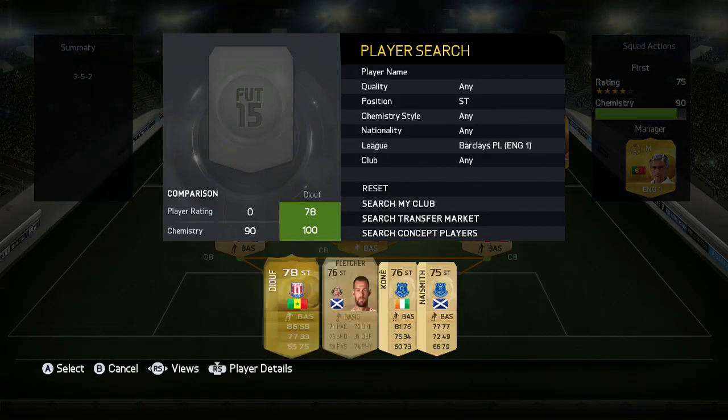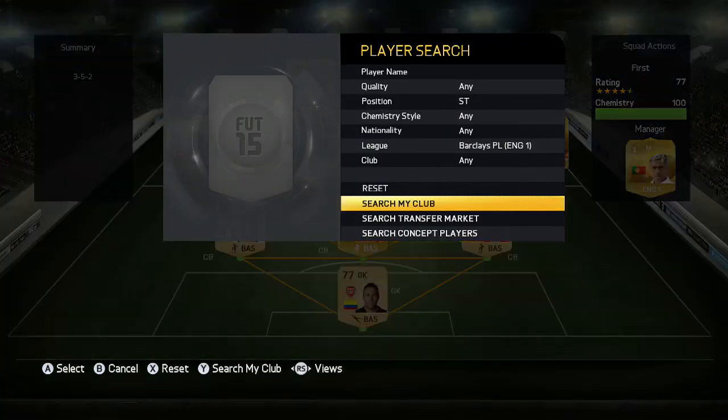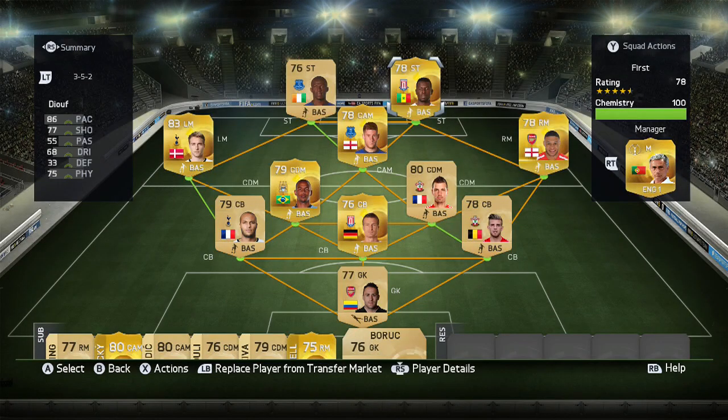At left striker we're going to have Aruna Kone — pretty decent, he's a bit slower but still seems pretty fast and he's pretty strong as well. 81 pace, 75 shooting, 76 dribbling and 73 physical. And at the other striker we have Diouf from Stoke with 86 pace, 77 shooting, 68 dribbling and 75 physical.